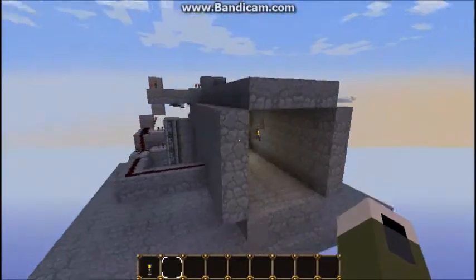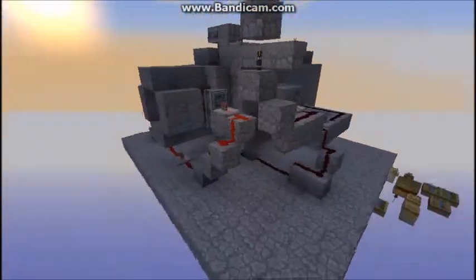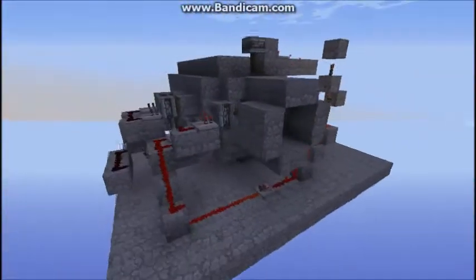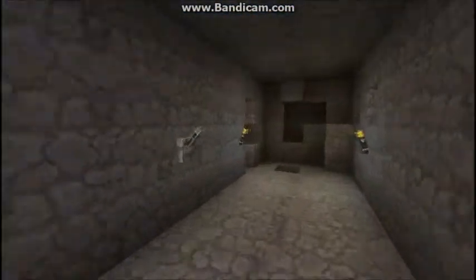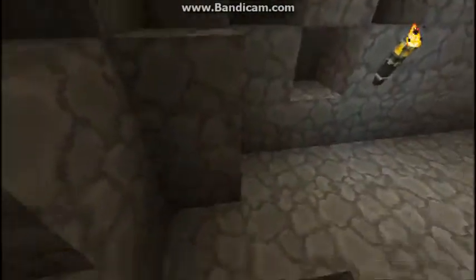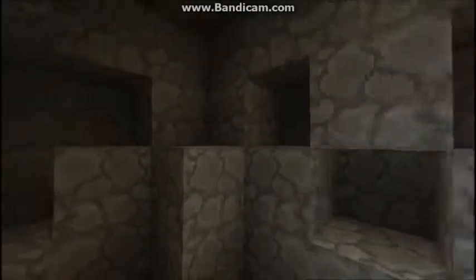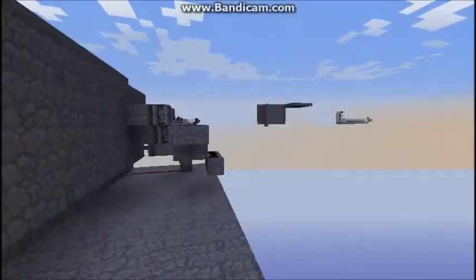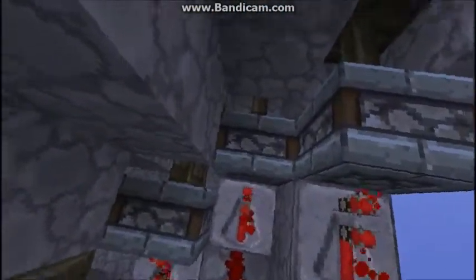Let me show you the redstone. As you can see, it's a very very basic design. Basically, every single block here has a piston behind it. Under here there's a piston, and these three blocks are all just three different pistons that fire at the same time.